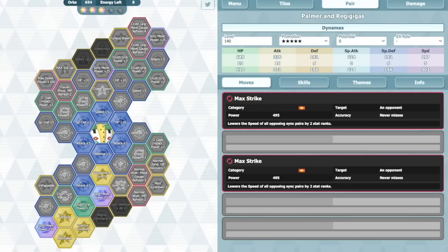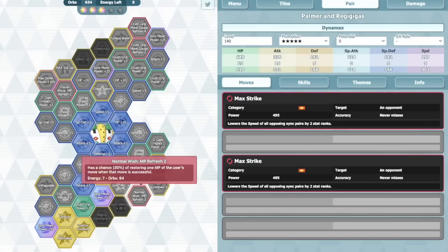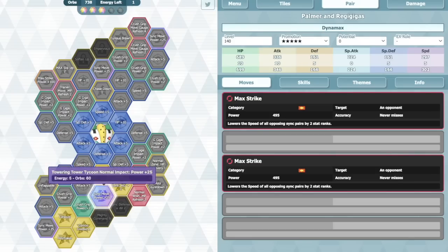I don't really feel like there's too much else worth mentioning in nodes and builds. The countdown thing is really niche if you really need it specifically. Normal Wish MP refresh — I don't think too many battles are going to last long enough to really need that, but who knows since off-type is tough. The minus speed multipliers come from the max move with max strike — debuffs opponent's speed.